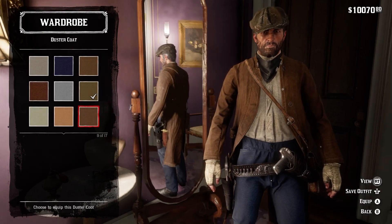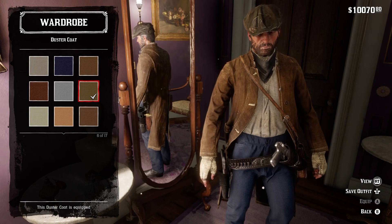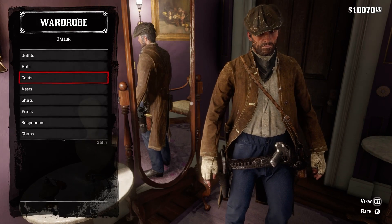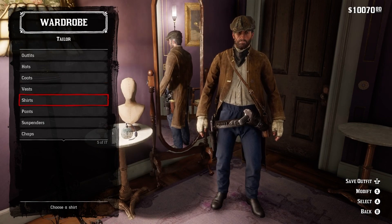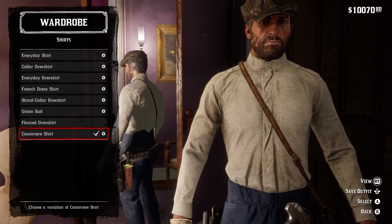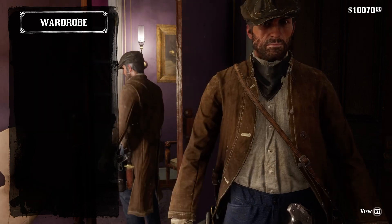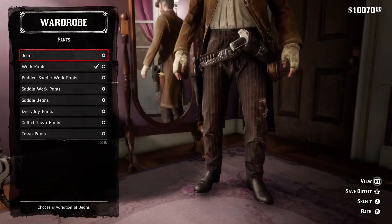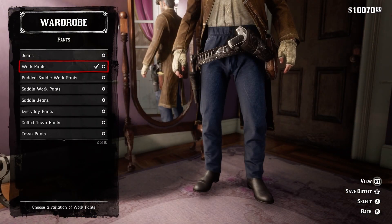For the jacket, I'm choosing the brown dirty duster coat, but you can alternatively choose the cleaner version if you want — the dirtier version adds character. Aiden didn't wear a vest. As for shirt, I'm choosing the collarless shirt because it looks a little similar to Aiden's turtleneck.